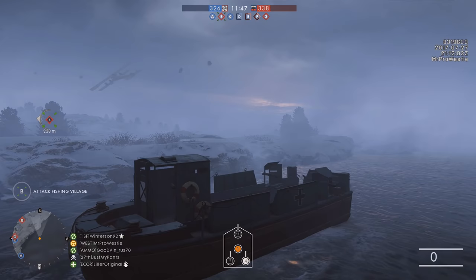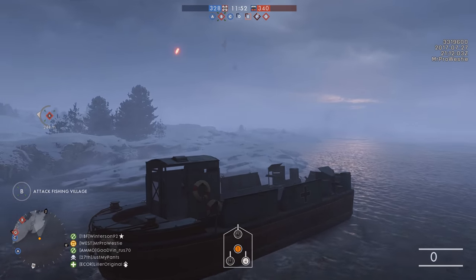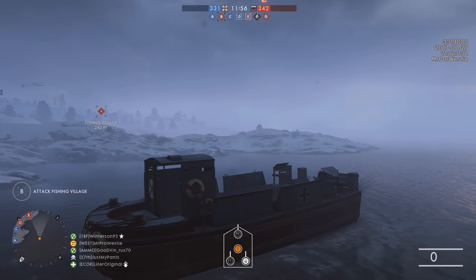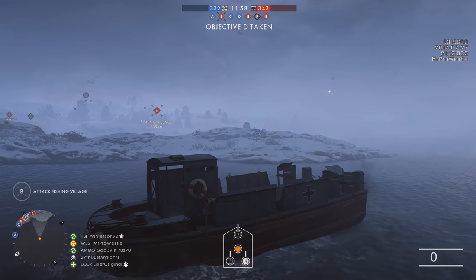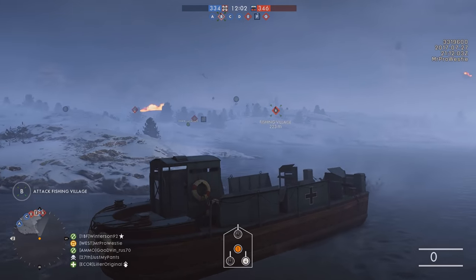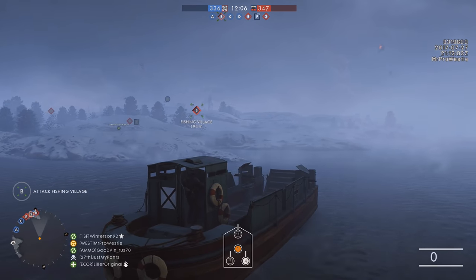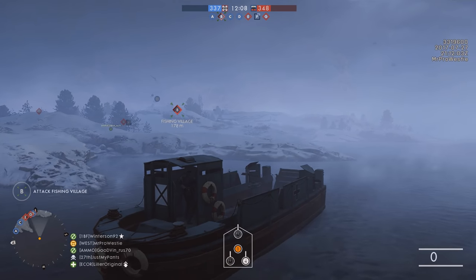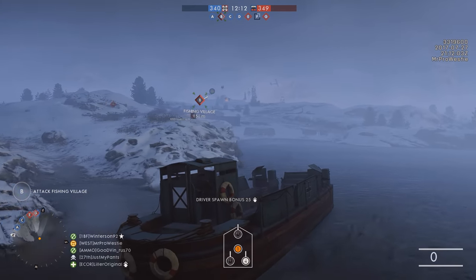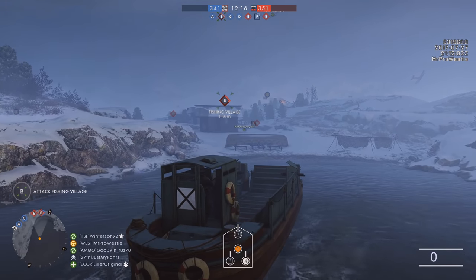The landing craft is fairly standard but it's a nice touch. It's got a ramp that lowers down as you bring the boat into shore, two machine gun positions, and the driver itself. Players can also spawn onto it as a transport vehicle — they just stand in the middle of the boat and move around as others drive it. It is a proper landing craft. You can use this or the standard boats already present in Battlefield 1 to get around the map.